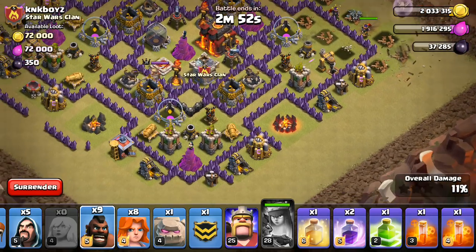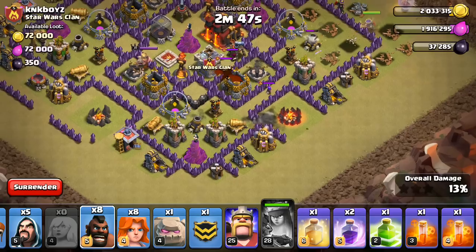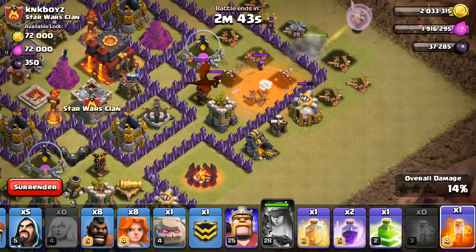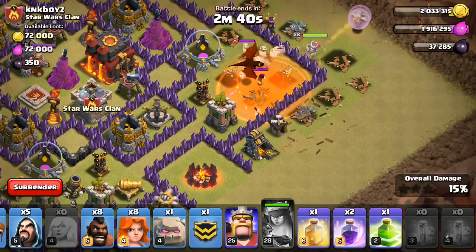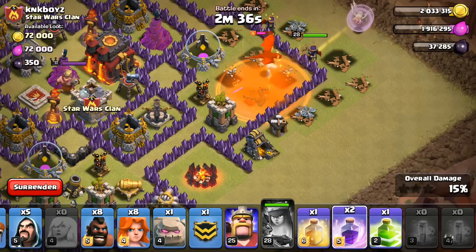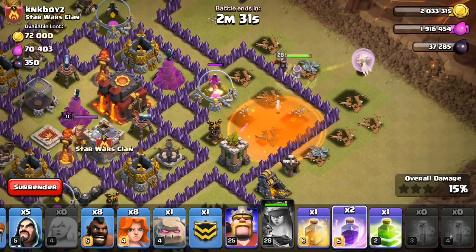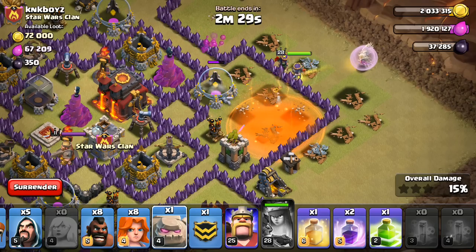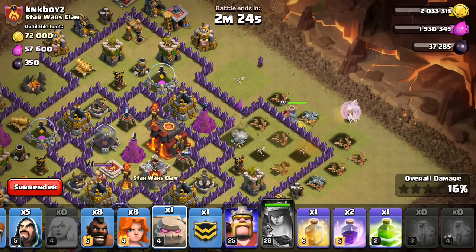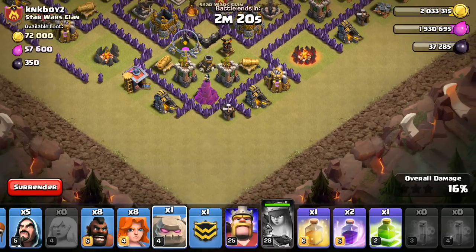Alright, I'm going to go ahead and lure out the CC right here with the hog — this is a good time to do it. Looks like it's a dragon and wizard, so I can go ahead and poison this stuff up. And yeah, I don't even have to use her rage — she's good. Is she going to go the right way? Let me just make sure she goes the right way, then I'll start this attack. Nope. Alright, change of plans — we're coming in from the bottom.